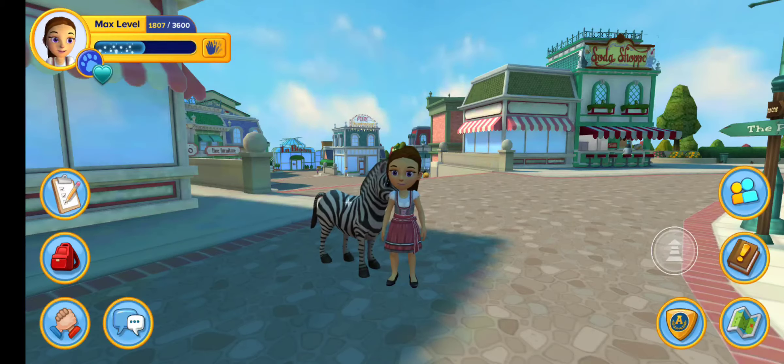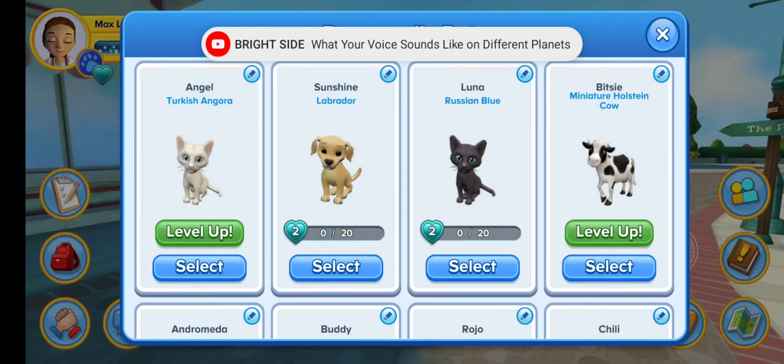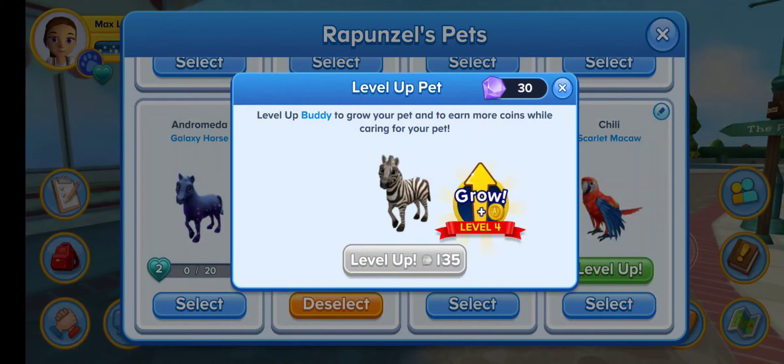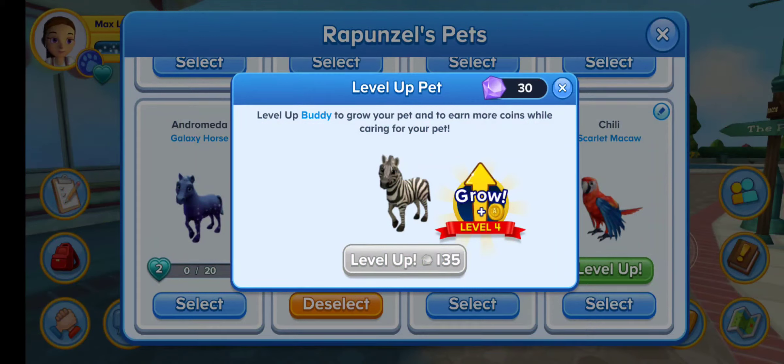I just fed Buddy, and I got hearts, so now I can level him up again. On level 4, they just grow, and I guess you get coins. But it costs 135 gems, and I only have 30 gems right now.